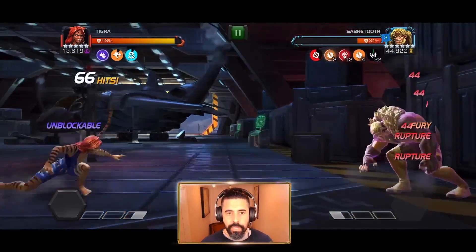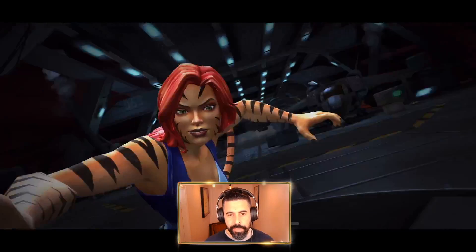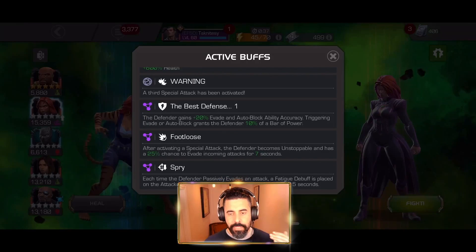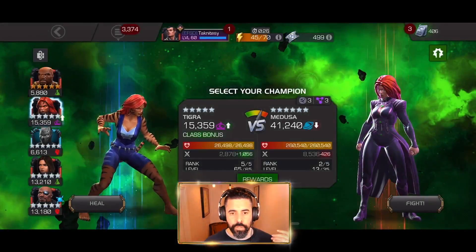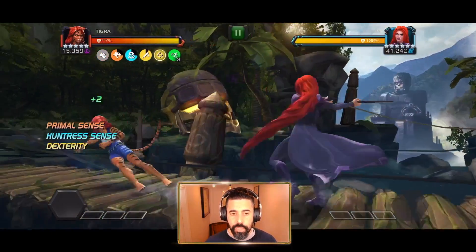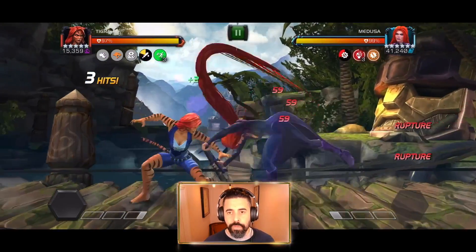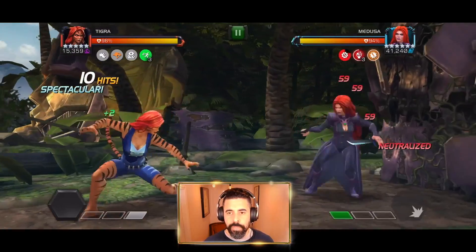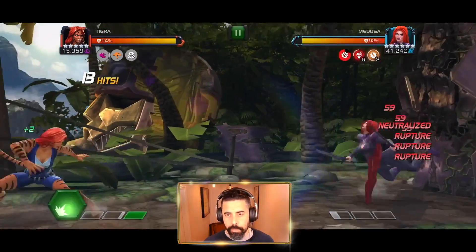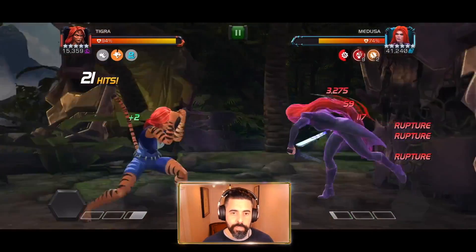It looks like he has the Nick Fury and Quake synergy going, which I think is really important. I can't highlight enough that this is very, very high skill level stuff. I think Tigra is one of the most difficult offensive characters to use, because you really need to learn the spacing between her and the defender — so you know when you can utilize your heavies and work on their specials and heavy attacks, because interrupting their heavy attacks with yours is another way to increase her abilities. He's stacking the ruptures because the neutralize ability is preventing the defender from gaining her Furies. And if she doesn't gain her Furies, she can't trigger the Living Strands, and then she can't do the auto block.